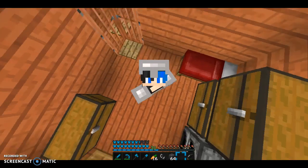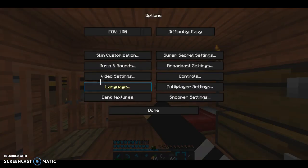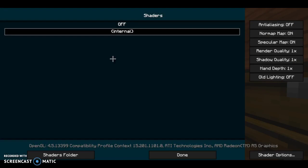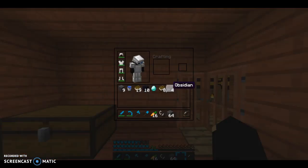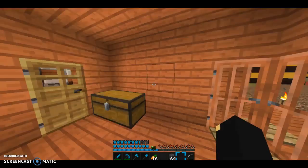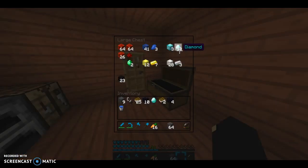Hi guys, welcome back to another video inside of my survival let's play. As you can see, we have shaders — I'll even show you here, shaders internal is on. We can make an enchantment table, and we're also going to go to the Nether, so that's what we're doing in this episode.